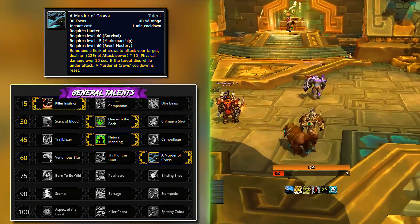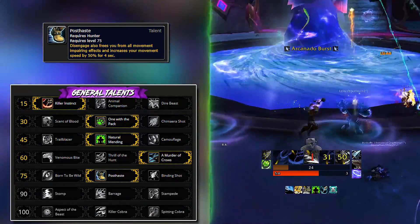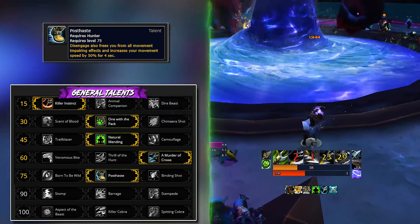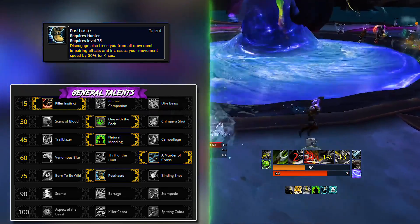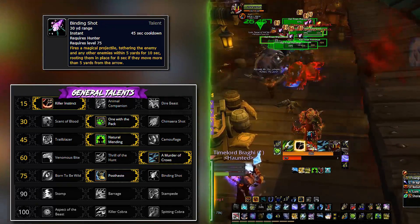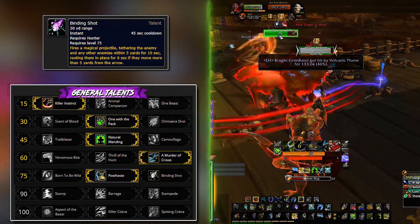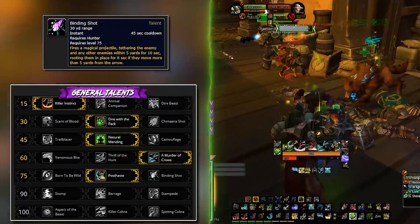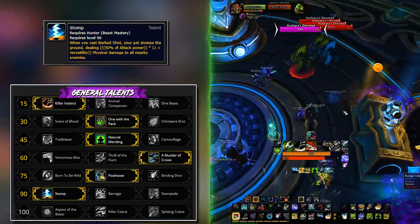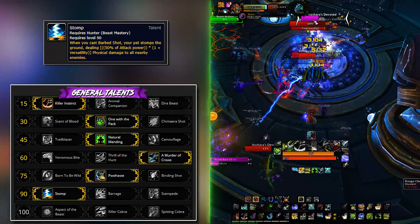Level 75 is another utility row — Post Haste has universal usage in raids where mobility helps and gives more uptime on the boss. In dungeons or situations where you want to help your tank kite mobs, take Binding Shot. Born to Be Wild is tricky because it affects spells you want in very niche situations. Level 90 has one real option: Stomp, which is the go-to for both single target and AoE, especially for this build that focuses on resetting Barbed Shot's cooldown. Stampede is the closest alternative but fails horribly in AoE.